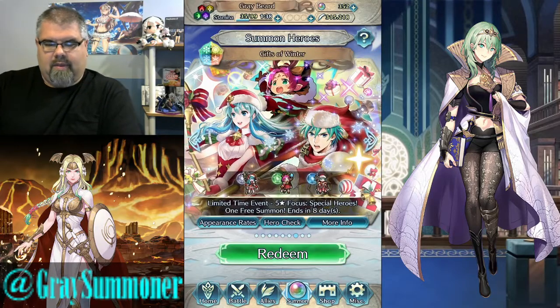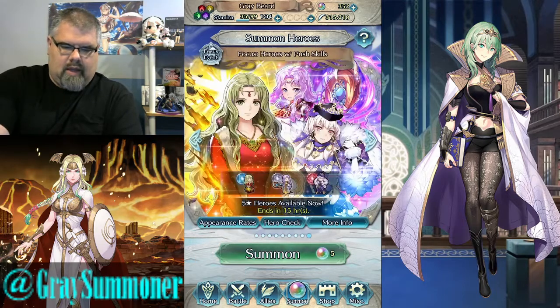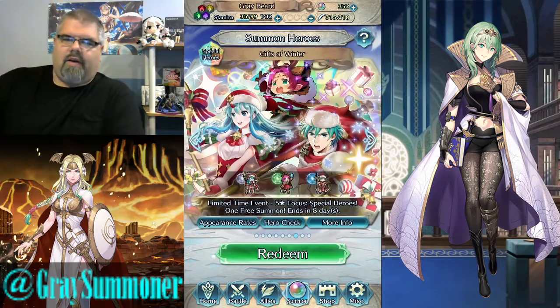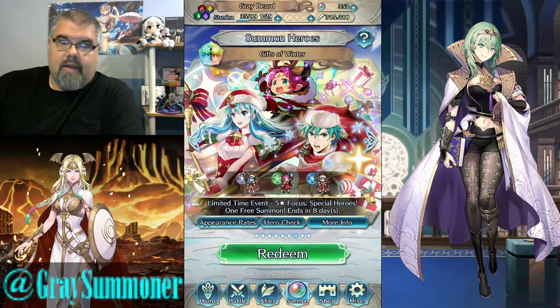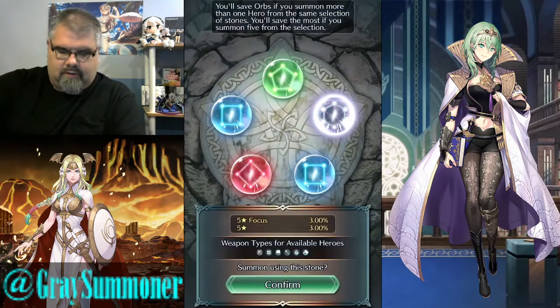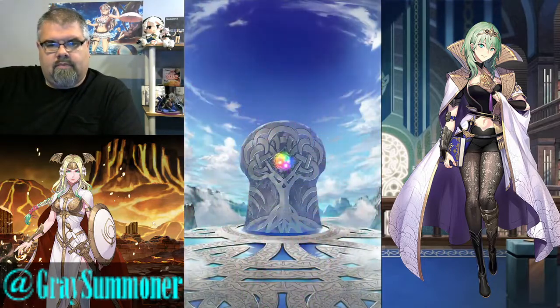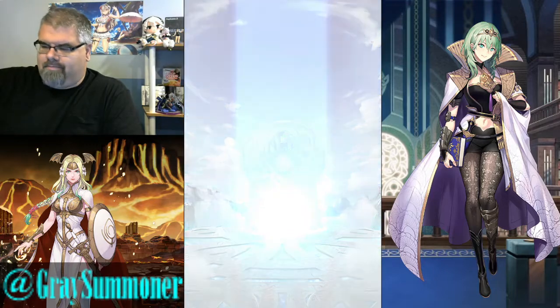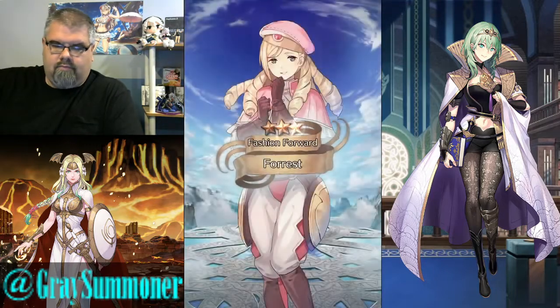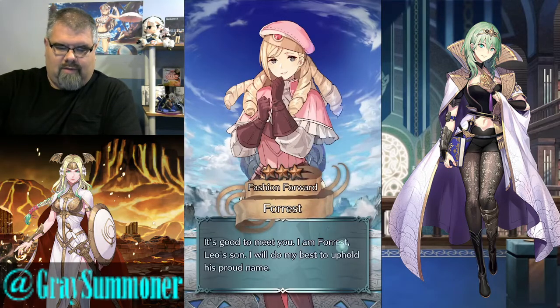And Gifts of Winter, I believe, is the last banner. Yes, Gifts of Winter is the final banner. Regarding this banner, again, I'm not spending orbs on it. But another copy of Erika would not hurt my feelings in the slightest. I do have a colorless over here, let's go ahead and pull on it. Nope, not even a smoke. Yeah, what's up Forrest?